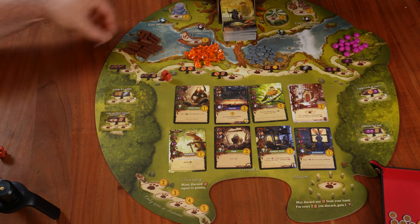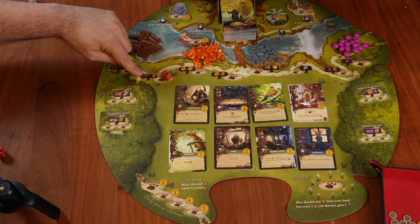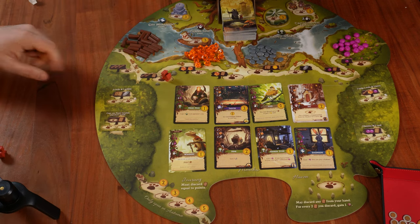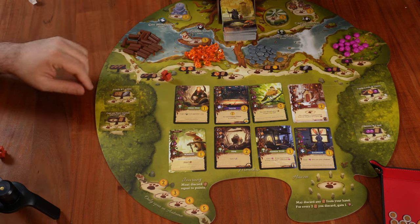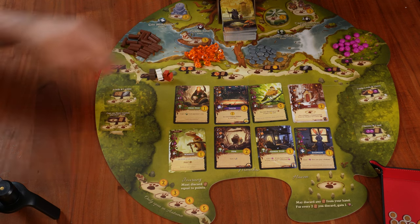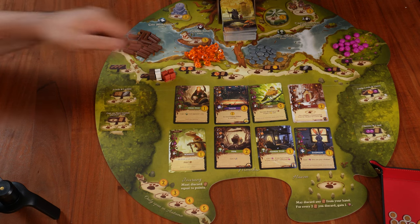No other player, including myself, will be able to add another meeple to an exclusive location. The other option is a shared location — when we put a worker there, we take the benefit, in this case two twigs and one card from the main deck. Any other player, including myself, will be able to put their workers there too.